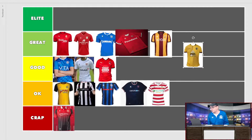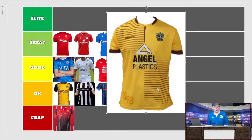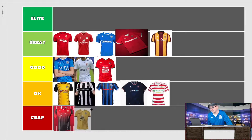Then there's what I think is Sutton United with Angel Plastics as sponsor. You're going to regret this one further down the road. What is going on here? Forget about it — you're joining Stevenage down in crap. O'Neills is the kit maker, a company that doesn't get much attention, so well done for that. It's definitely different, I'll give them kudos, but it is pretty ugly. If I was a Sutton fan, I don't know what I'd think.